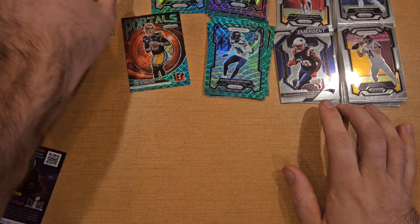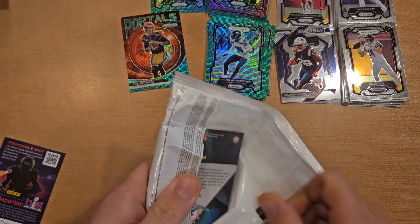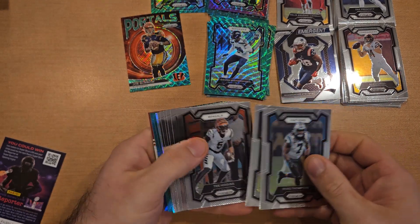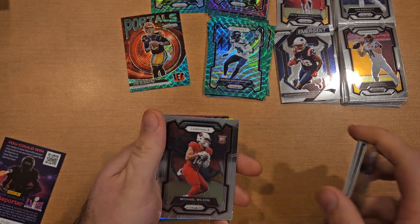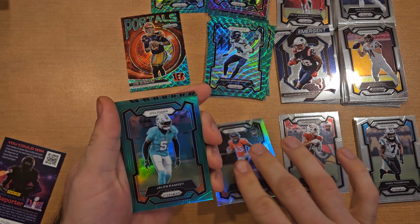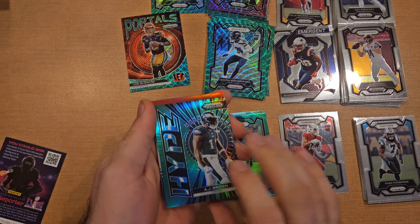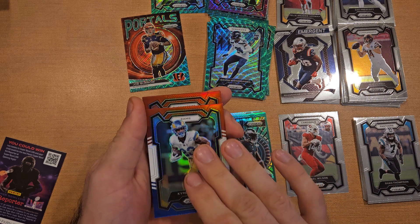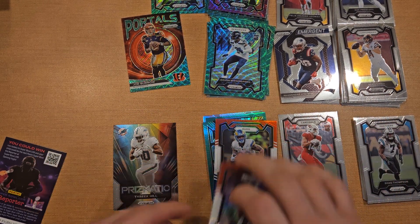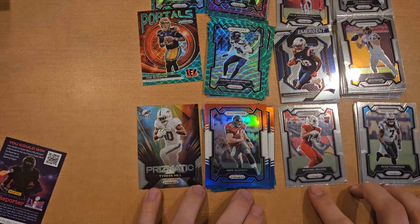So that's what the hangers look like — kind of one of those things where it's pretty base heavy. We'll see shortly that the value packs are a little different. Base, two, three, four, five, six, seven — we got seven base, one rookie: Michael Wilson, silver. Broncos Marvin Mims, Dolphins Jalen Ramsey, AJ Brown. I'll just stack them. AJ Brown, next Rams Kyron Williams, Buccaneers Mike Alstott — oh man, I got the vet pack. A bunch of vets in this one, usually you get at least one rookie in between.